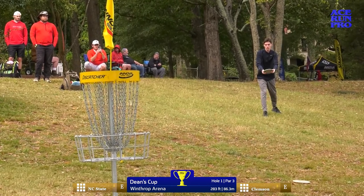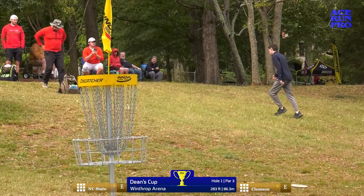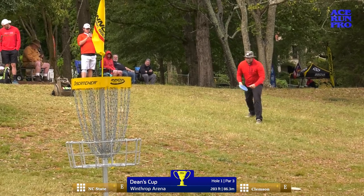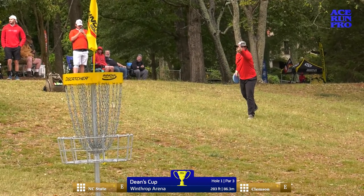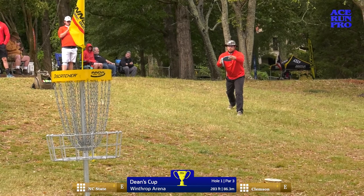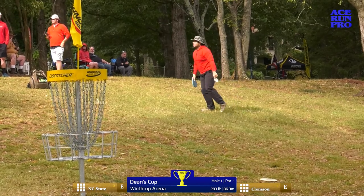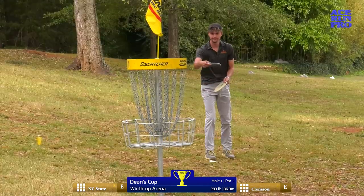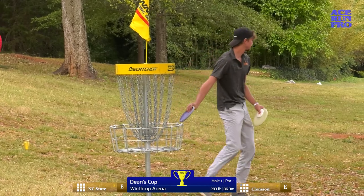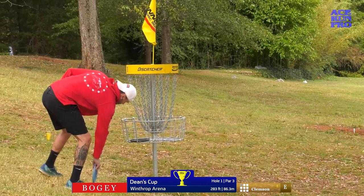Someone's charging up the putter — a little bit of a Nate Sexton flip going on here. A little too low; he didn't charge enough. NC State has a lefty on their team too, and predominantly people have stated over the years that Winthrop plays very friendly to lefties, which could be an advantage here. A lot of chain, but it didn't stay. That right there is the weak side for a lefty — strong side for a right-hand backhand. Clemson able to get up and down for par, and that's going to give them an early lead over NC State. NC State drops it in for a bogey.